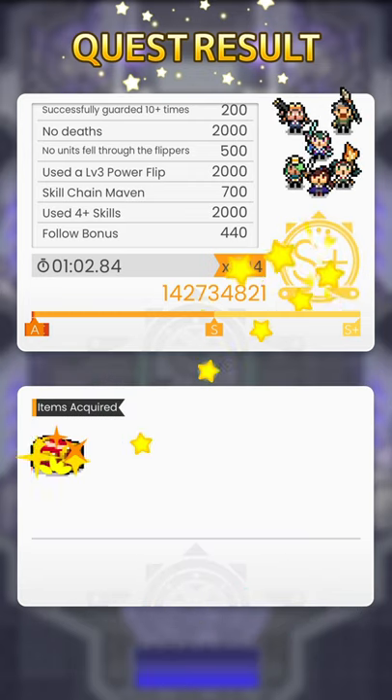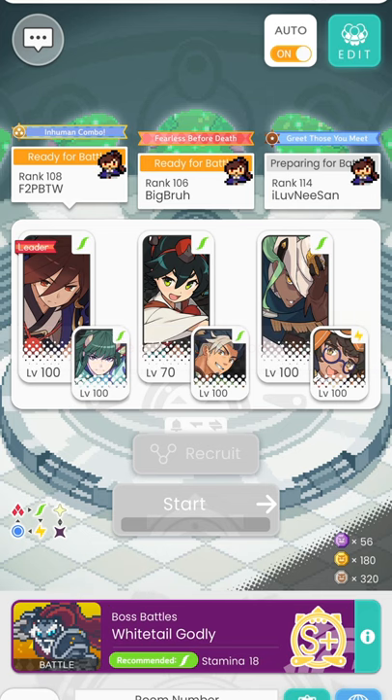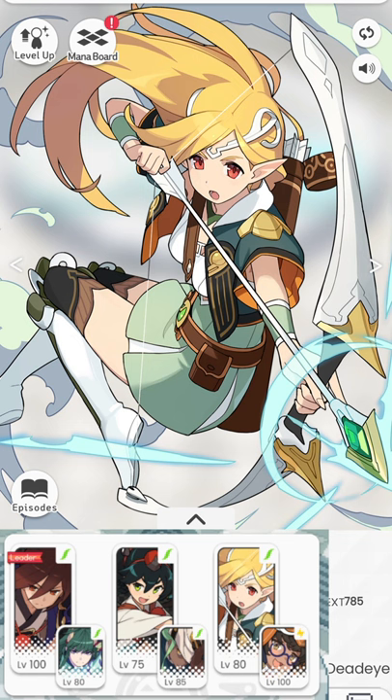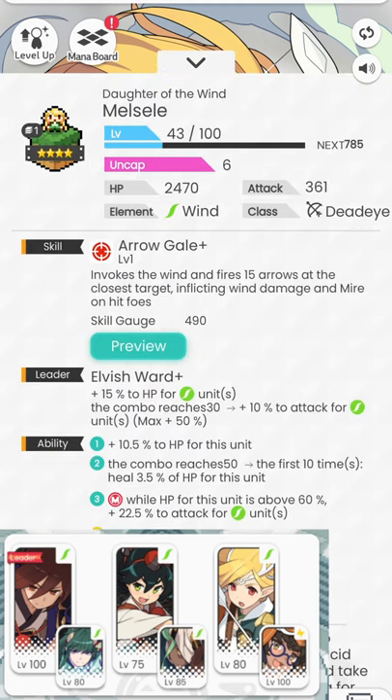This time we're using a different player three who is bringing in a Melcell. Melcell is a unit that doesn't get enough traction. Her Arrow Gale fires 15 arrows at the closest target, inflicting wind damage and mire on hit. What mire does is slow down the boss — everything the boss does is slowed down: the time between each jump, the time he stays idling, and the duration of his down state is amplified by this debuff as well. So it is a helpful, all-rounded, useful debuff.